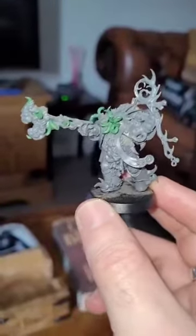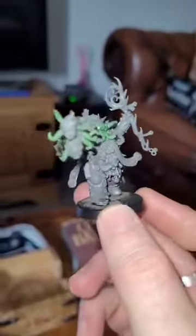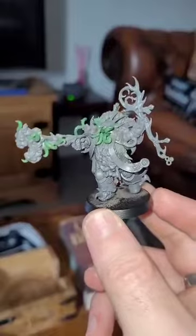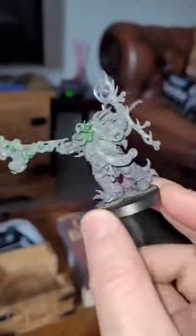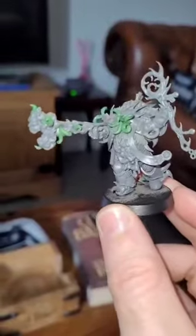The background for them is awesome — they've basically walked in the Garden of Nurgle and are now like open conduits to it. They can breathe the air of the Garden of Nurgle. That's what the staff is — it's actually a branch from one of the trees in the Garden of Nurgle.